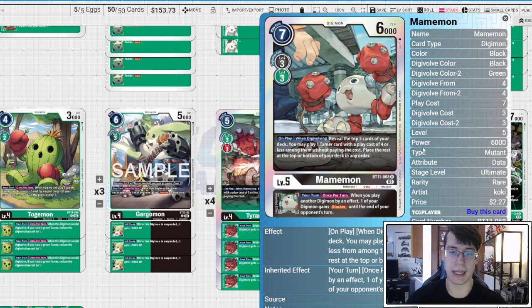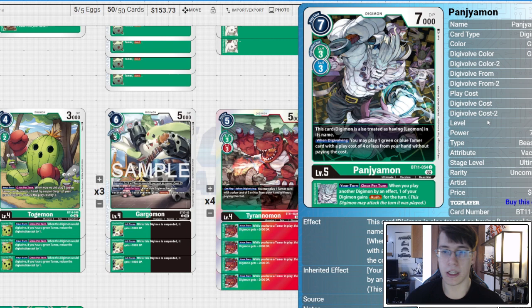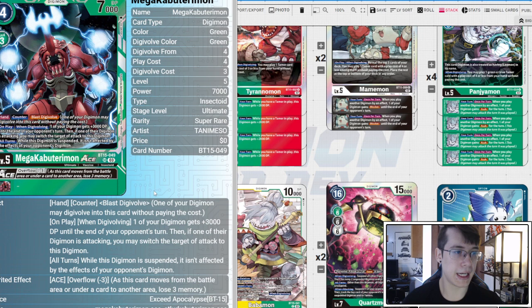The inheritable lets you give something Blocker when you play a digimon by an effect — so GGmon. Four copies of Panjyamon: when digivolving, play a green or blue tamer with play cost four or less from your hand without paying the cost, and your turn when you play another digimon by an effect, one of your digimon gains Rush. The theme here is that we're vomiting tamers.